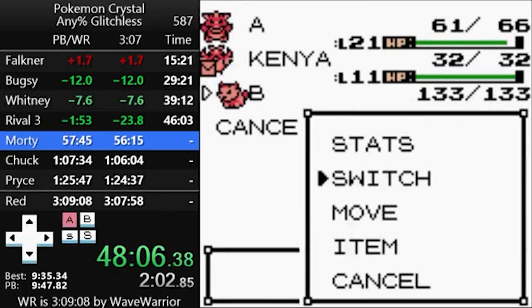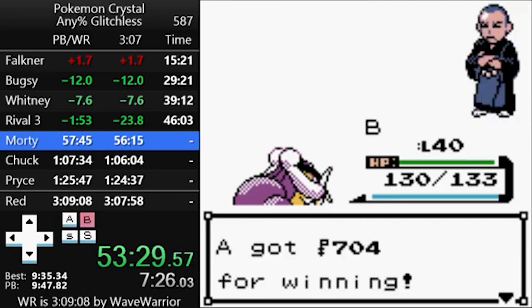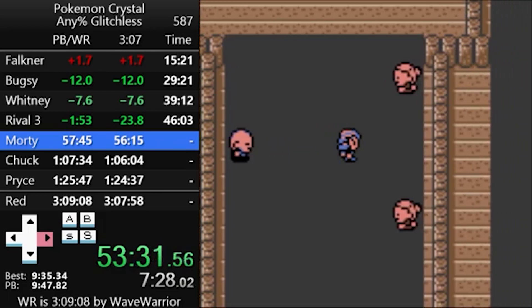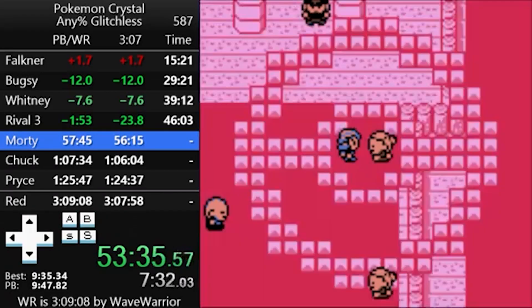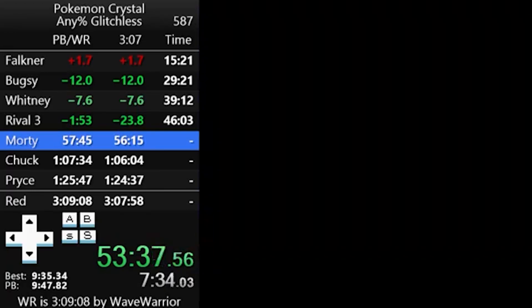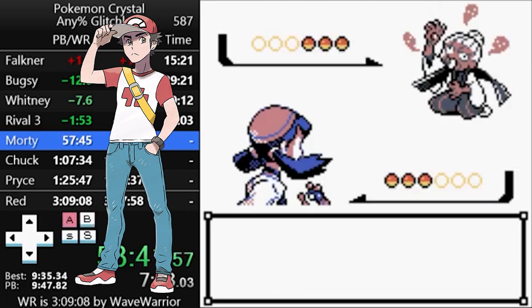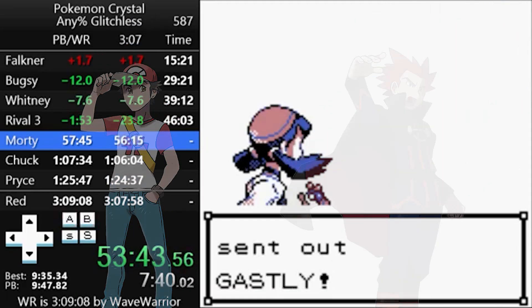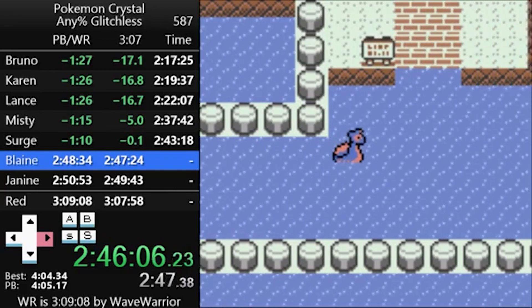Today we'll be talking about the route and techniques the World Record uses. The record for this game belongs to Wave Warrior, with a time of 3 hours, 8 minutes, and 10 seconds. The speedrun's rules are that it ends when you beat the secret final boss, Red, instead of the Pokémon League champion, Lance. This adds the entirety of the Kanto region to the end of the run, where you have to do 8 more gym battles before fighting him.